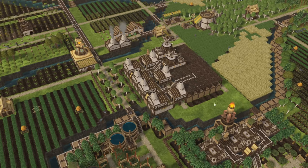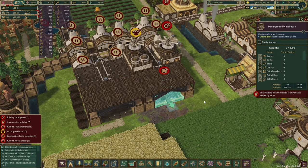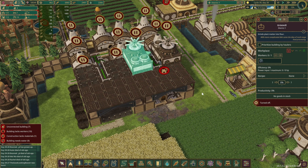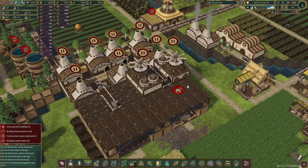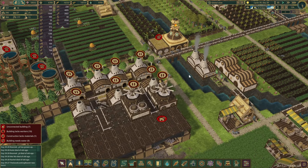It's pretty much done now. Another warehouse is complete here. These buildings aren't connected to power right now anyway, so we'll leave them paused because there isn't really anything to produce right now.